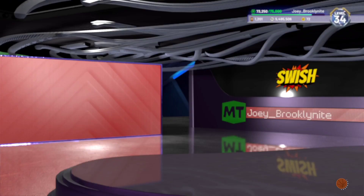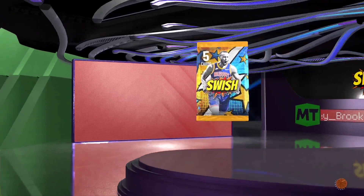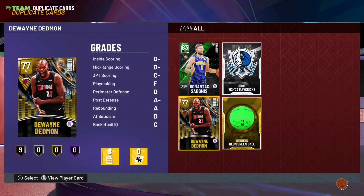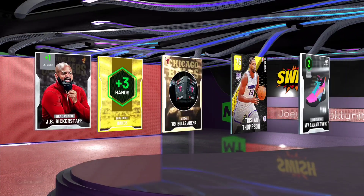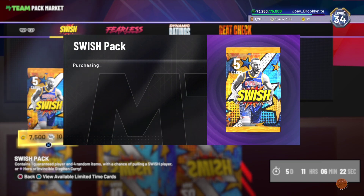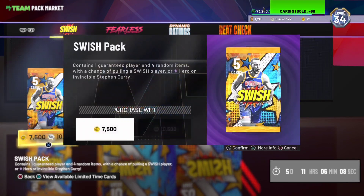Clyde is my starting point guard on my clutch time team. I was thinking about picking up invincible Penny, but that means I'd have to sit Clyde Drexler and I'm not a fan of that. I'm gonna open a few more packs because these things are just not hitting at all. I got the Steph Curry and that was good. I'd like to pull a dark matter, but at this rate I can just possibly buy Nate Thurman or Pascal Siakam. We get Tristan Thompson — okay.